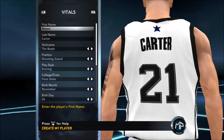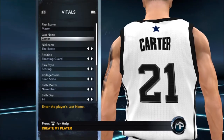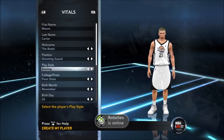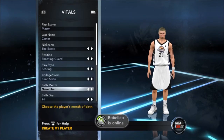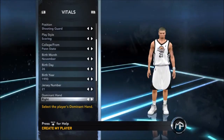Alright, what up guys? GDawCasey here and so is NBA 2K12. I picked it up today and right away started building my player and you're looking at Mason Carter. He's going to be a shooting guard, scoring play style, so he has a lot of good long range, mid range, and short range jumpers.